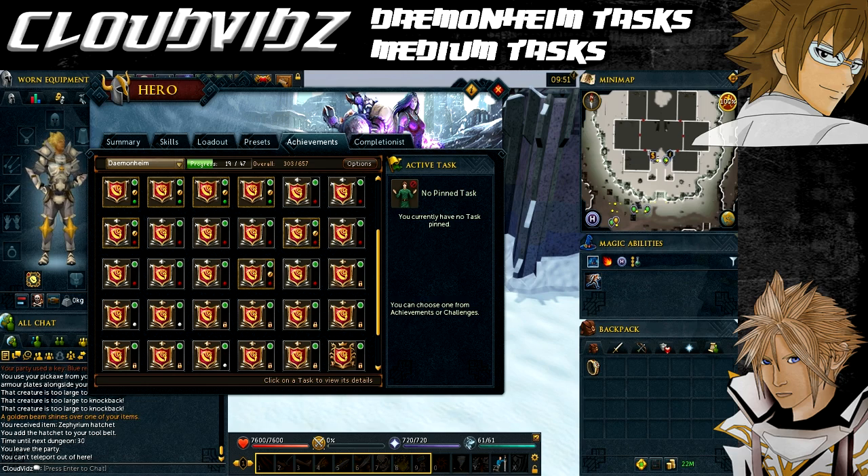That's it for the requirements and items, now onto the tasks themselves. These tasks can be done in any particular order that you wish. Obviously, the order that I'm going to list during this guide is what I think is personally the quickest way of completing them. However, it's up to you which order you wish to do them in. You may have already possibly completed some of these tasks on your general activities of Dungeoneering. So if it doesn't come up with a little pop-up message saying you've completed the task, it may be you've already done it.